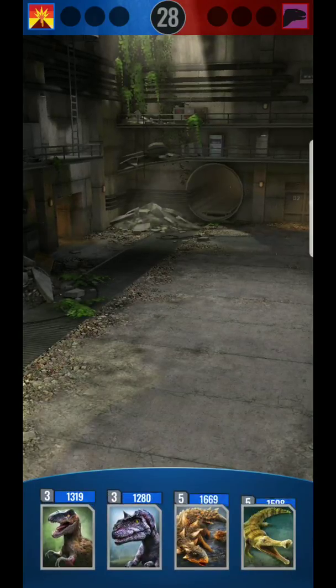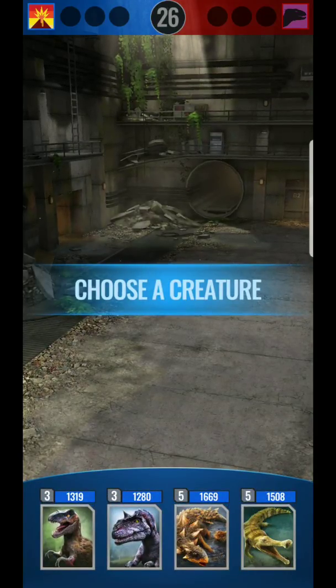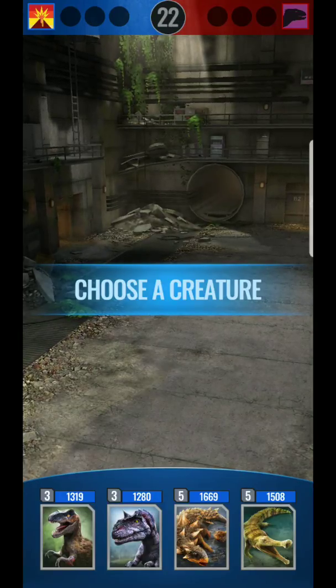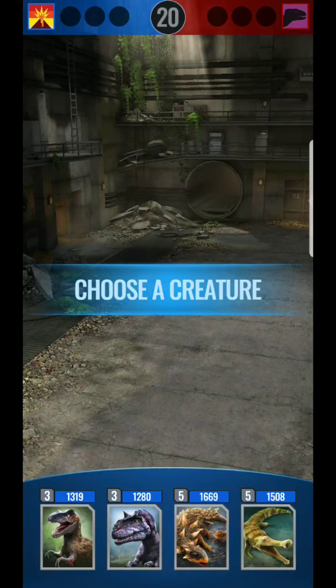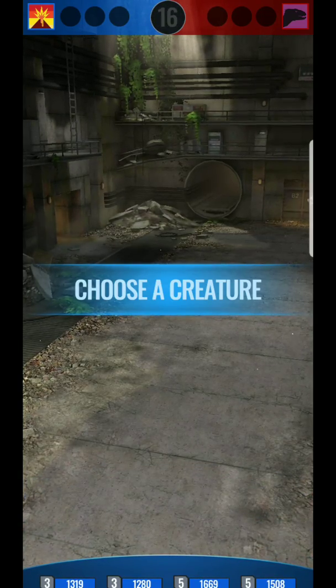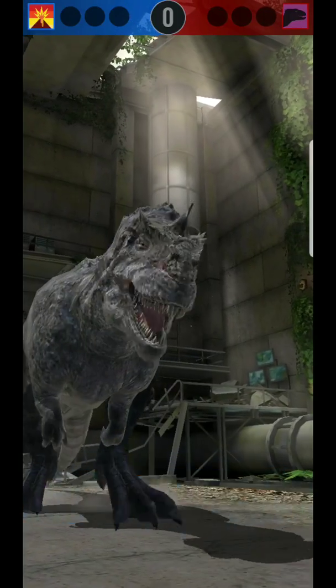I have a mixed bag of tricks — it's randomly selected from my team — and I have a great team right now. I always tend to start with a weaker one just to see how the battle progresses. You can also swap out as you're fighting. It's a Mangosaurus.